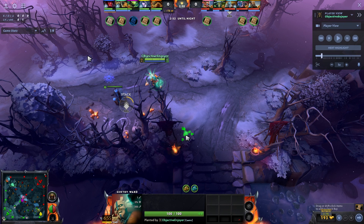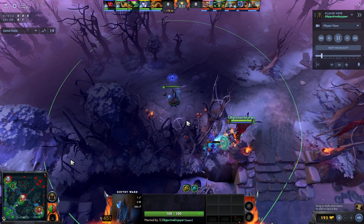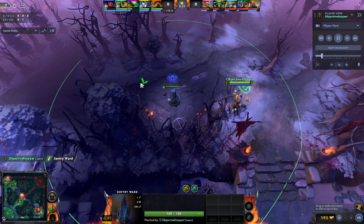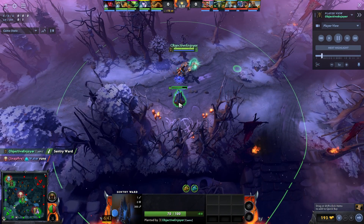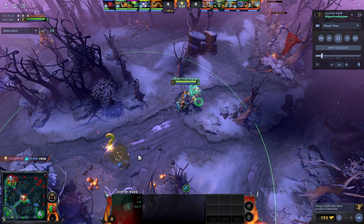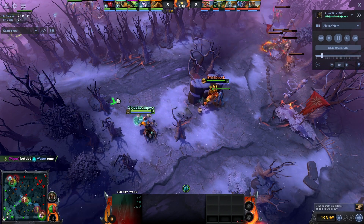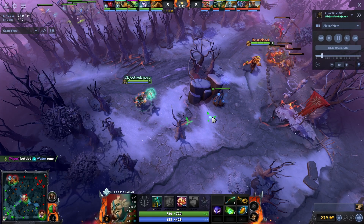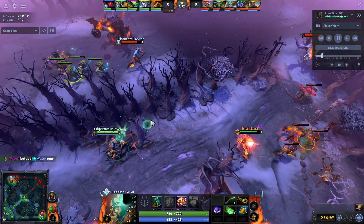If you put the sentry on one side and they've warded on the other side, you won't pick it up. So I figure out he's warded on this side, take out that sentry, and then kill my own so it will spawn again. Unbeknownst to me, Shakira then put another sentry there — he really did not want me side-pulling because he knew it would pull the Phantom Lancer out of position. Shakira was playing a really solid game here with a fundamental understanding of lane mechanics.